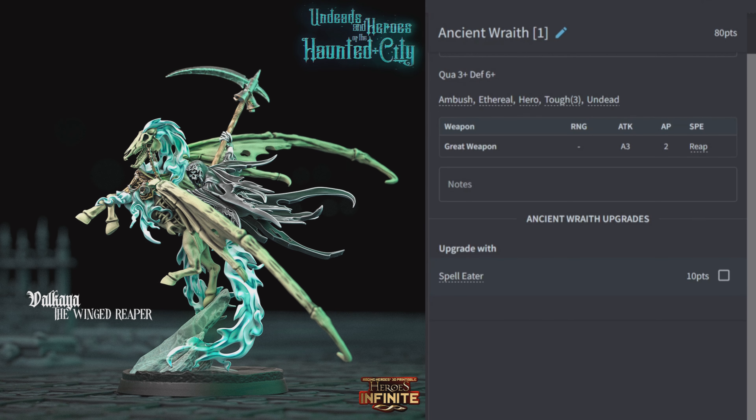The Ancient Wraith is 80 points, quality 3, defense 6. Comes with a great weapon for three attacks, AP2, with Reap. Has Ambush, Ethereal, Hero, Toughness 3, and Undead. The only option is Spell Eater for an extra layer of protection. It has no unit upgrade abilities, so this character is going to be running around on its own — give it Spell Eater, ambush it behind something, and the great weapon will do some damage.